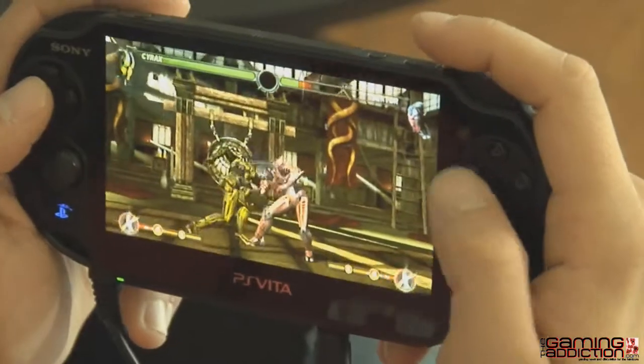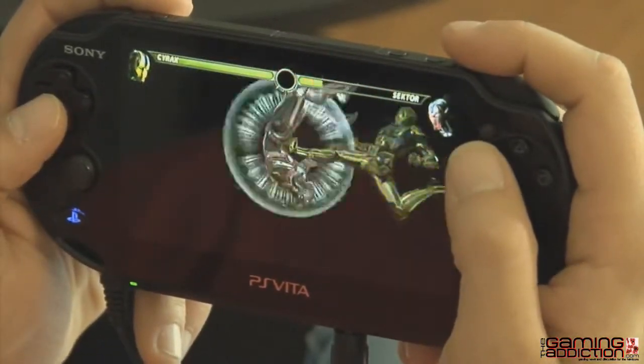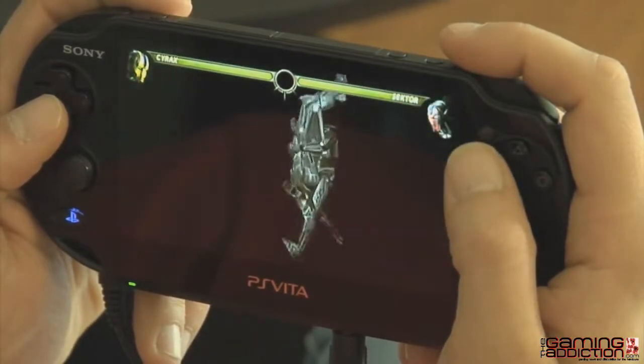One of the coolest additions in this version of Mortal Kombat is the ability to fire off X-rays using the touch screen. Pay attention to your super meter and when you see it flashing, give it a little tap and you'll be able to unleash one of these super devastating moves.